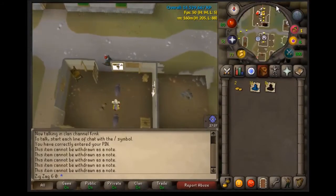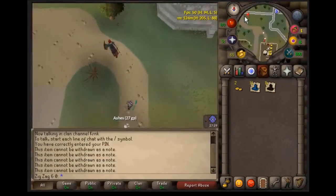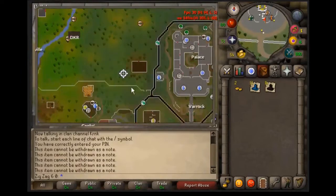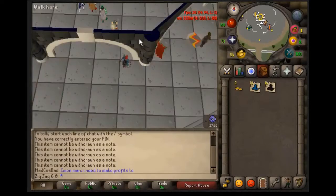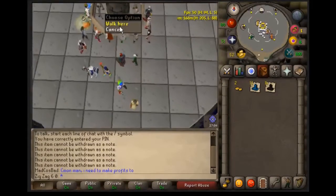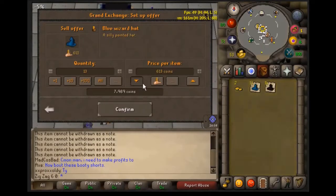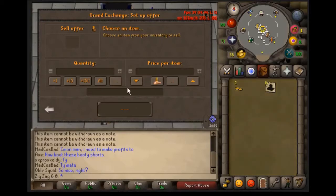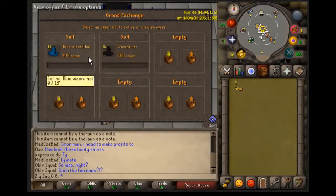This method works for free-to-play and pay-to-play, but I'd mainly suggest it for free-to-play. At the Grand Exchange, sell your wizard hats. The guide price says around 613 but I usually list them at around 400. It does take a little while to sell, but if you wait about an hour they should all go.